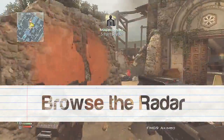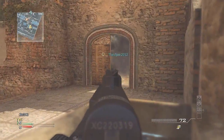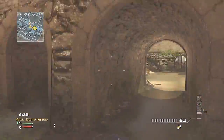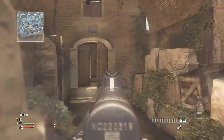Number five: browse the radar — don't just look at the red dots, but forecast where they're moving. Your objective should be to flank them. As a result of how spawning works in Modern Warfare 3, teams are usually arranged together, so flanking single dots will frequently reveal other rivals nearby.